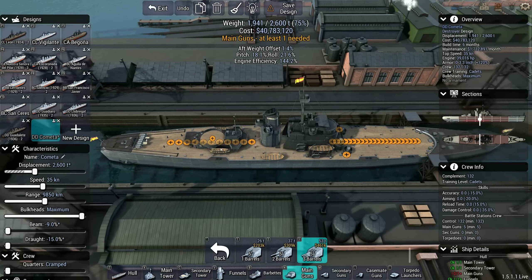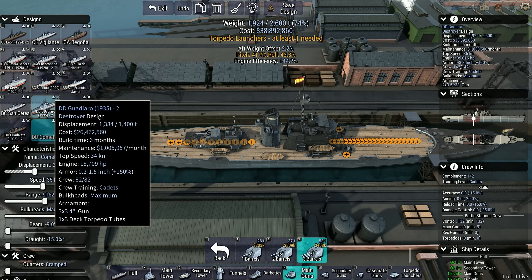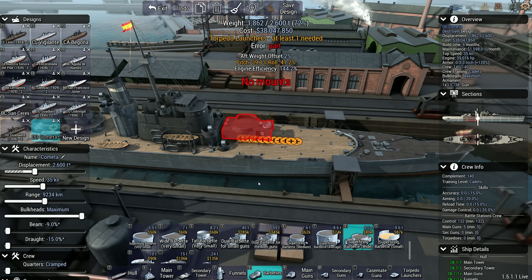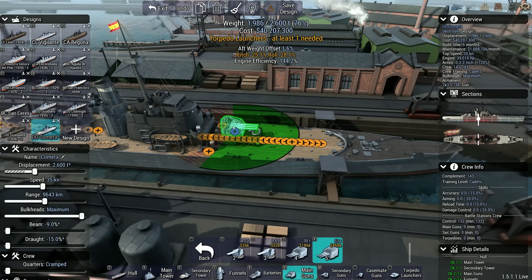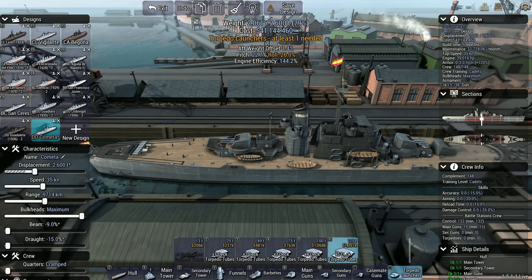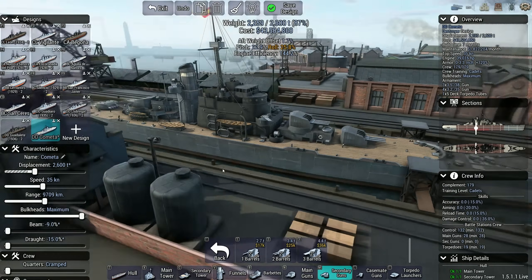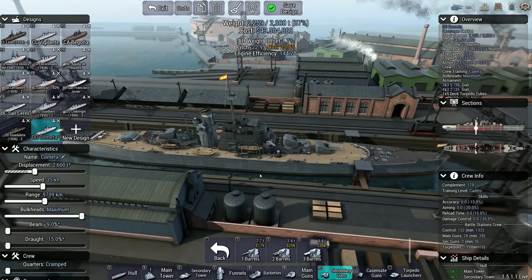Maybe we can make something out of this. The Cometa — I'm just going to go with the lightest one. Doesn't come with a funnel. I do like the dual gun towers — they look cool. With a funnel, how fast can these things go? 35, which is the same speed as most of the rest of our destroyers, so that's fine. I think I might as well use a triple five — this will be our first triple gun DD.